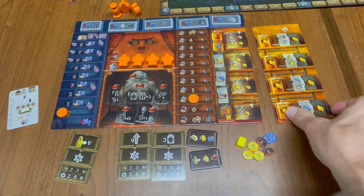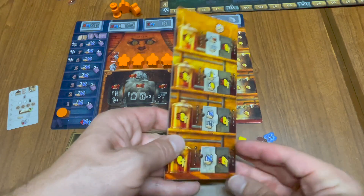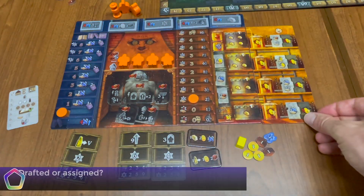The exception is the artifact board. These are two-sided, and each one is different. Depending on how you choose to set up the game, these may be drafted or assigned to you.